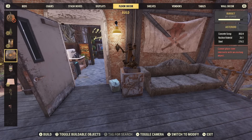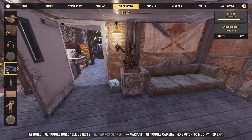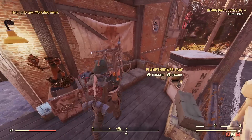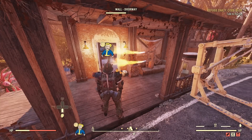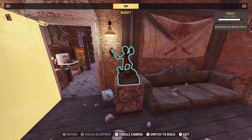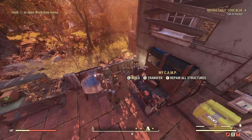I also got a comment about someone who destroyed theirs and couldn't repair it, so I thought I'd test this out. I got my flamethrower out, destroyed it, and then as you can see I tried repairing it and the repair option was actually blurred out. I went to the camp module and repaired everything at the camp, but it was like it was invisible — it wasn't there anymore. These things have literally been removed from the game.